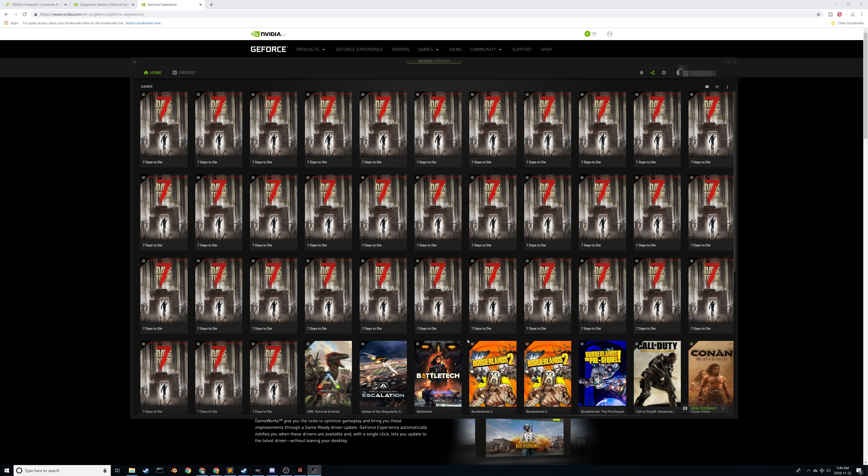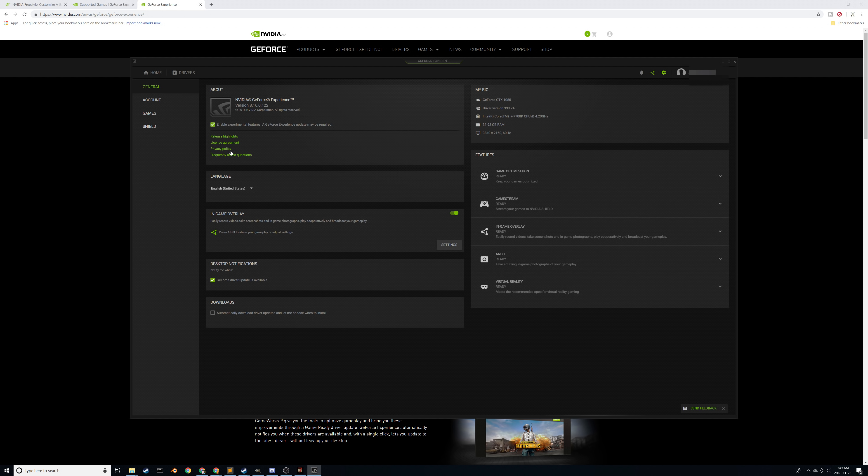If you already have your graphics card in and you're still setting things up, maybe you want to just Google 'GeForce Experience' and download and install it. Eventually you get down to the bottom corner where you click on the little up-arrow system tray thing, right-click on the little NVIDIA one, and go to NVIDIA GeForce Experience — and that brings up this little form here.